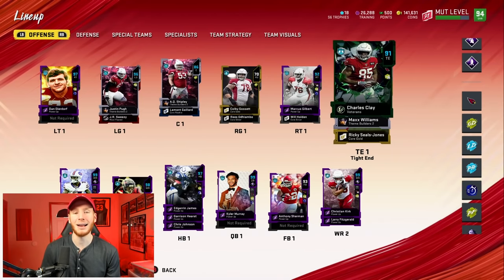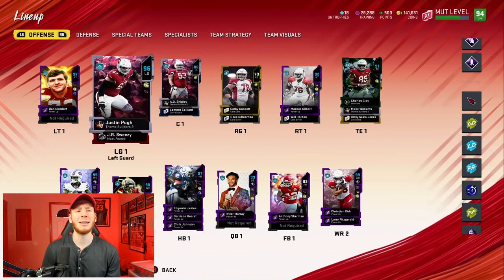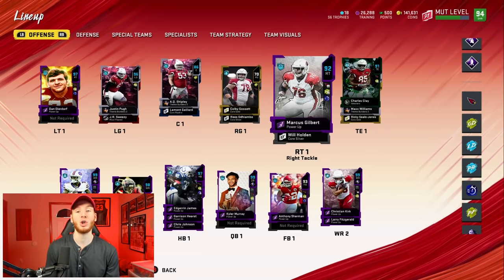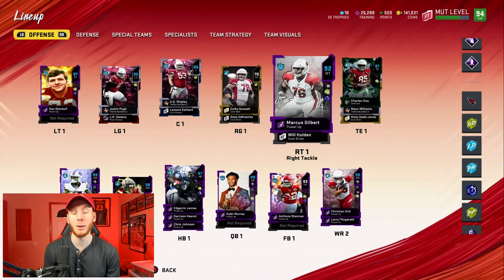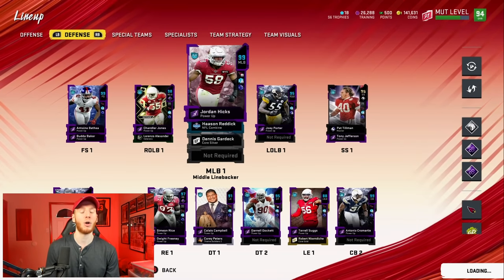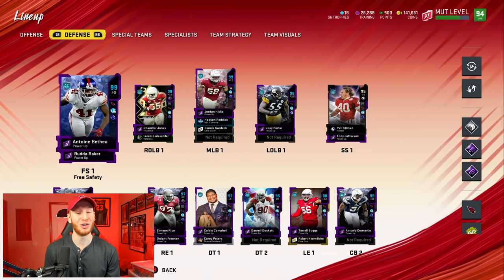We're not going to really use a tight end, so their lack of tight end doesn't hurt me too bad. Their O-line's definitely solid. Obviously, they don't have a great right guard — I might put Sweezy over there. I want to keep him in position. Throughout this video there are people that are going to be out of position, but they get the chemistry. Like Dan Dierdorf, he gets left tackle. On the defensive side of the ball, there's lots of people out of position, but they're stacked.